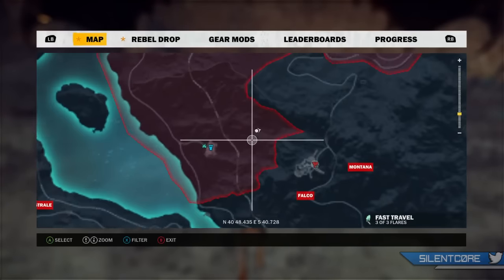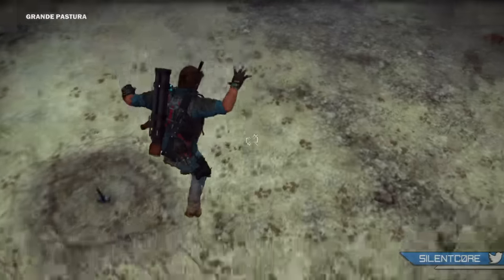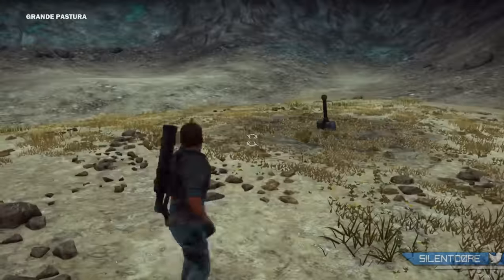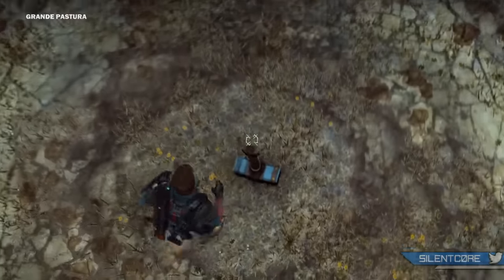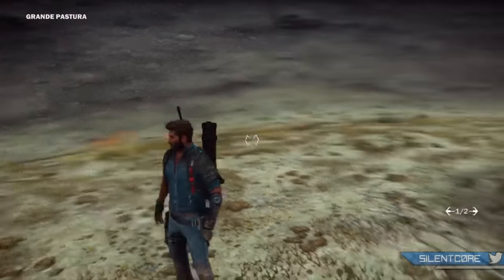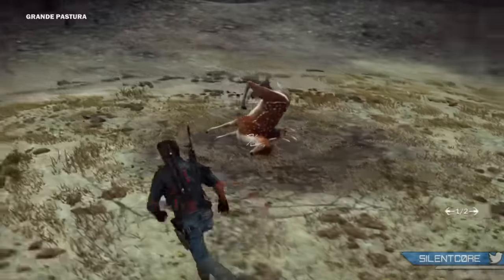Next up we've got Thor's Warhammer, found in a big crater right here. Again, not much you can really do with it — I tried blowing it up, shooting it, interacting with it, even attaching a deer to it. But yeah, that one's a cool little find.